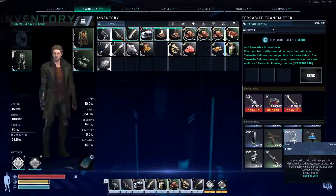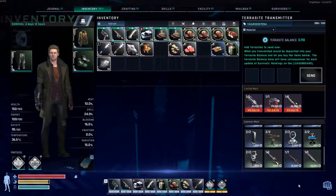So again, the person on Discord, Sweaty Stoner, said just do this, it's easy. So what I did was I went out and farmed a lot of terracite, threw it in this thing, and now we have enough to buy our forge. So let's go buy the forge.